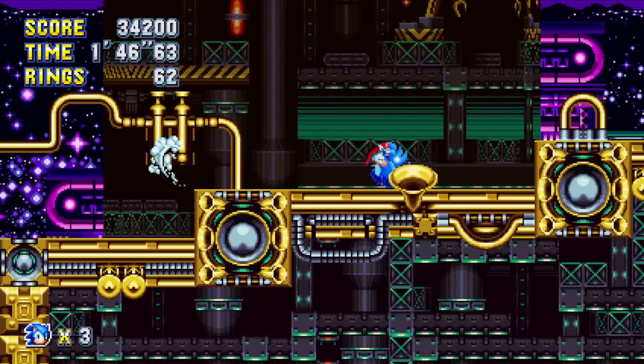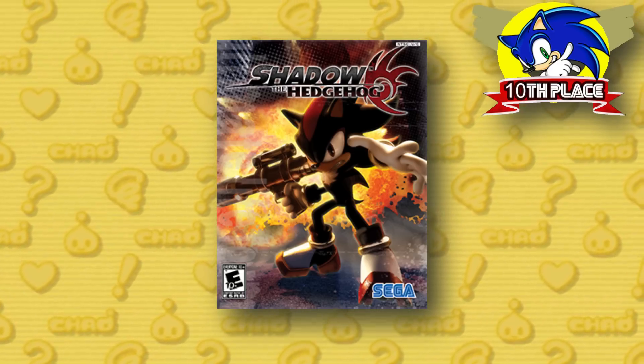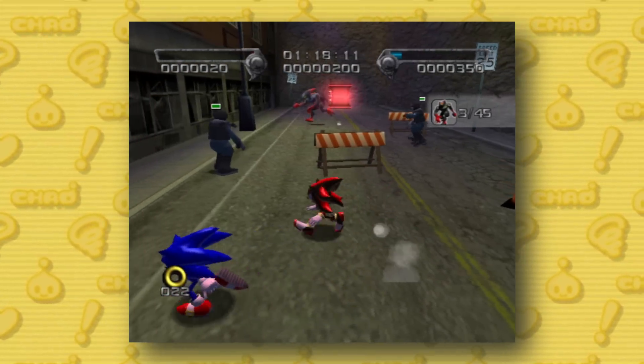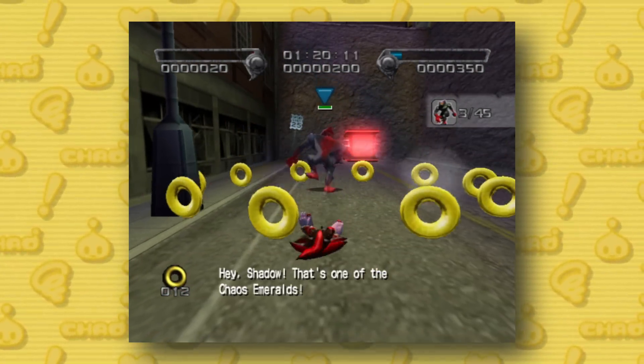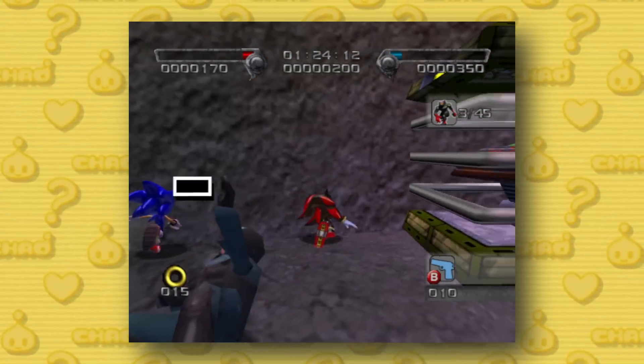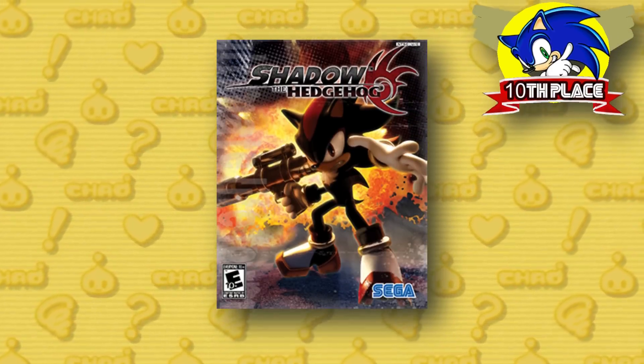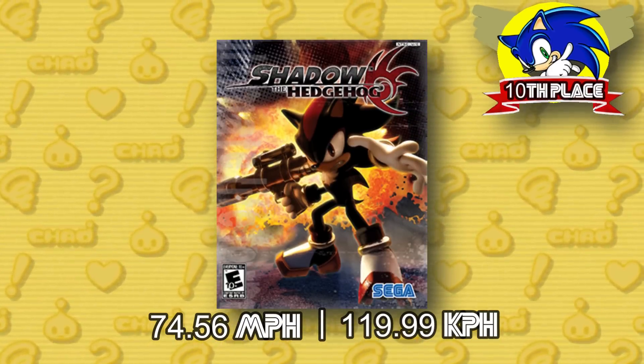Now we're moving on to our top 10. Our number 10 spot belongs to Sonic in Shadow the Hedgehog. In this game, by plugging in a second controller, you can have someone else control other characters in shadow encounters throughout the story — one of which is Sonic. By having Sonic run fast and measuring the distance, we're able to see that Sonic runs at 74.56 miles per hour.